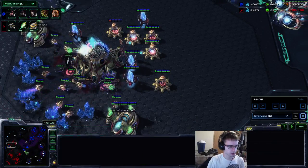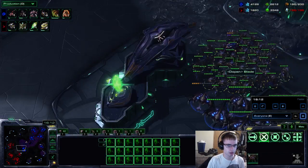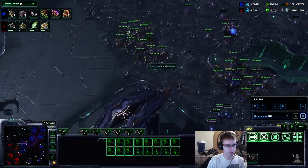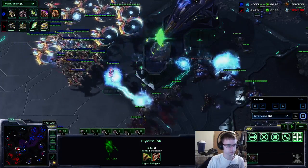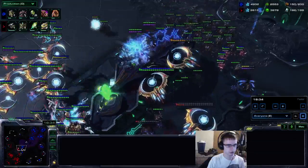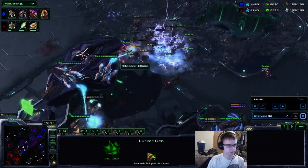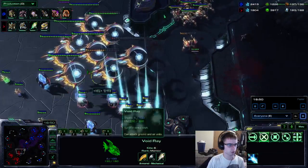I'm going to snipe this base with cracklings. Broodlords are pushing forward, hydras underneath. You want to spread these out as best you can — this is kind of a bad engagement for me because I'm right by a choke. If I move my hydras forward, storm would just destroy them, so that's why I start spreading out. The attack comes — he's going to storm these hydras and I'm going to lose a lot of them. I kill all the Templars, and then at this point it's about getting a bunch of corruptors for the Tempests.